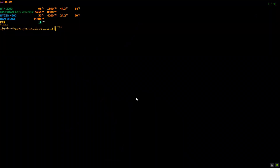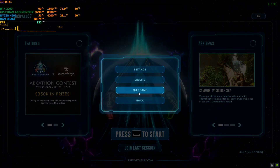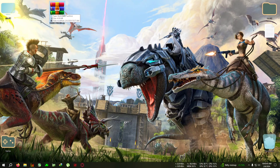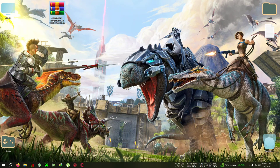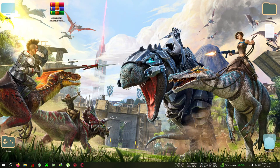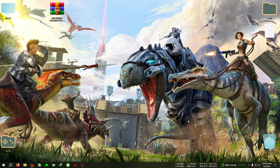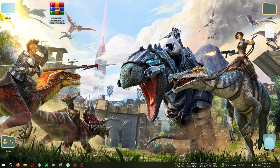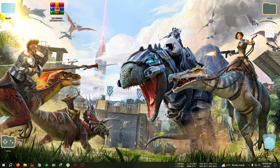First, download the zip from the link in the description — 'ARK Survival Ascended FSR3 Stable for RTX' — that's a mouthful name, I know. The wallpaper might be from the previous game, I'm not sure, it just looked good so I set it. After that, extract the zip in the directory.